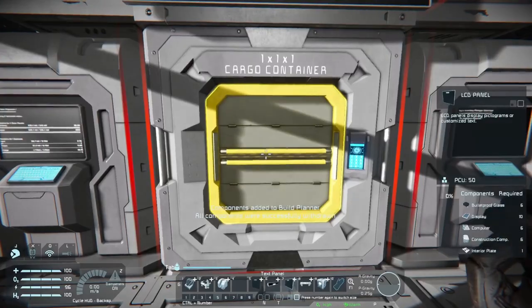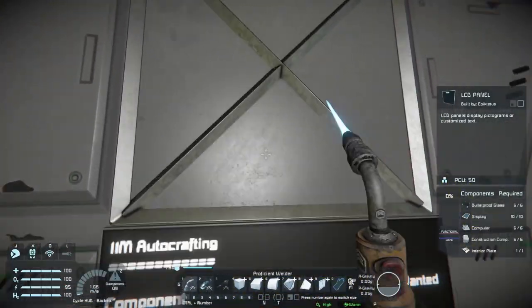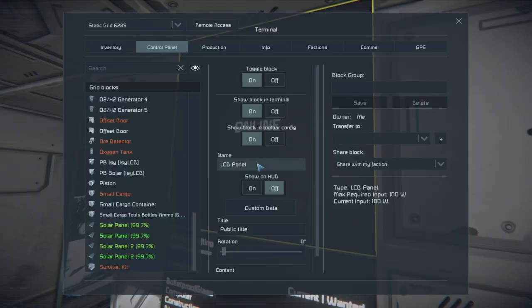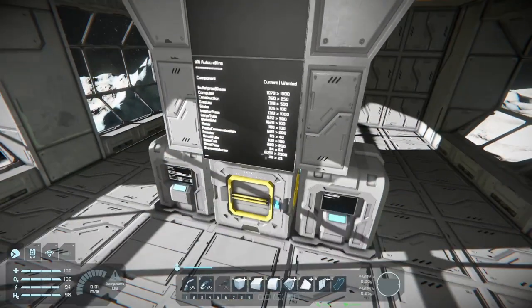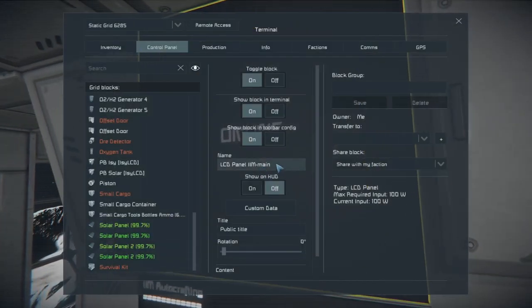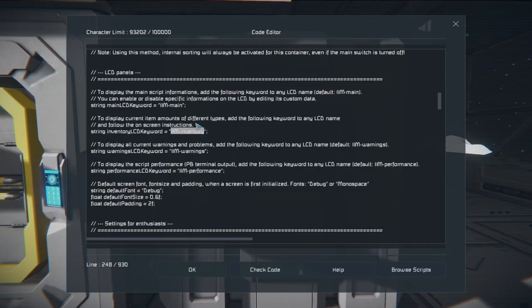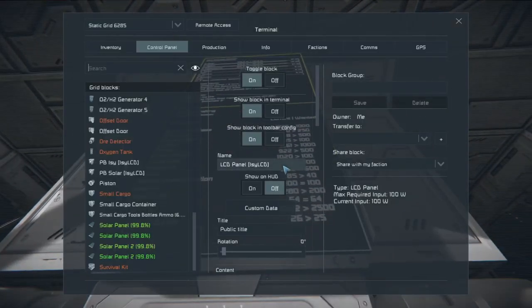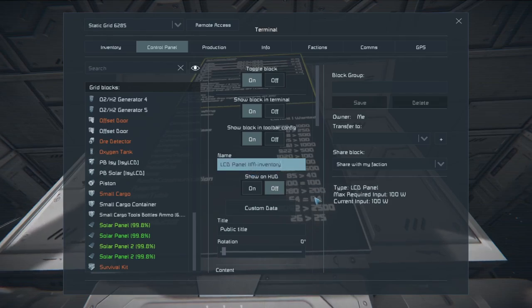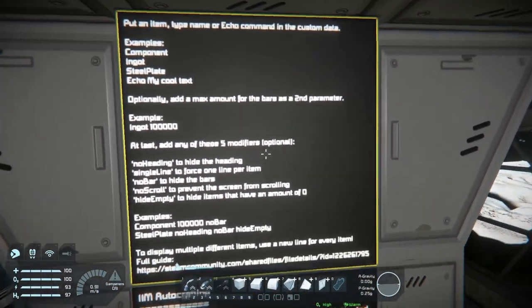I'm going to put up another panel. Let me grab some parts and just throw it up there. I am dash main... no, that's not right. It's I am inventory, isn't it? I always forget these. And 'main' is not capitalized — I think that might be part of the problem. It actually did work, except I need to do inventory. There we go — this gives you all the instructions, which is kind of nice.